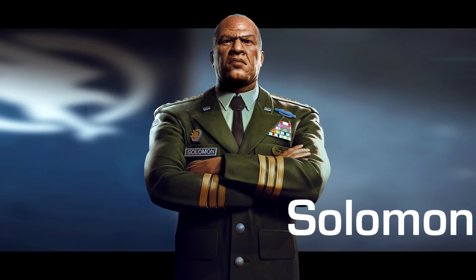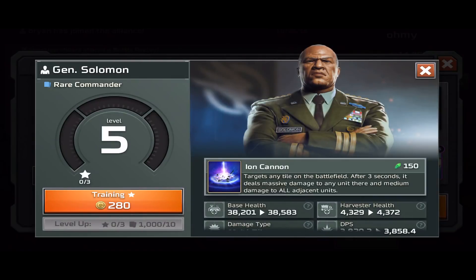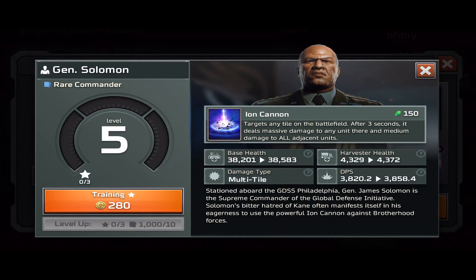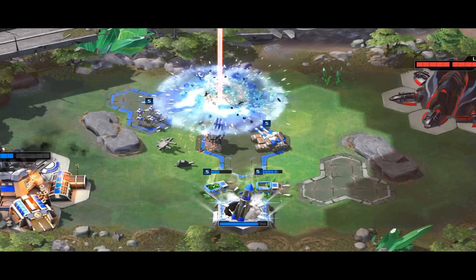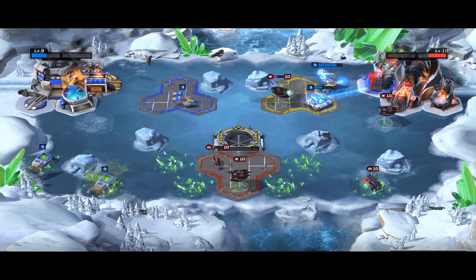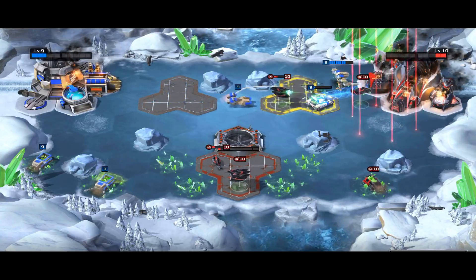Next up is General Salomon. Salomon takes advantage of one of the most iconic super weapons in the franchise — the Ion Cannon. The Ion Cannon comes in at a whopping 150 Tiberium, so you need to use it with enough efficiency to either come out even on the trade or secure a nuclear missile. The Ion Cannon can be utilized anywhere on the map, including the enemy's MCV and surrounding base.